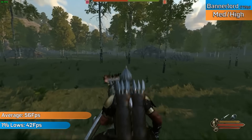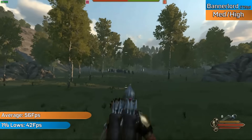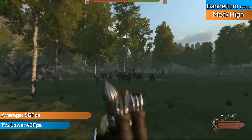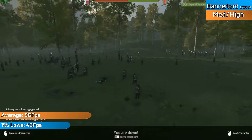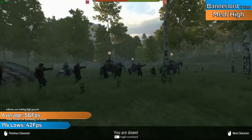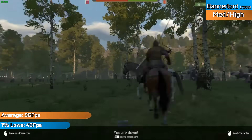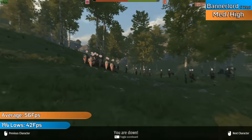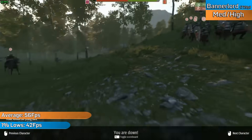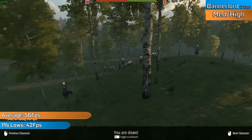Mount & Blade 2: Bannerlord — I didn't expect to work, given that this Fire Pro is often compared to the HD7770 for good reason, and that card does struggle here. However, this thing ran brilliantly. With medium settings at HD resolution, the game remained very playable with a great framerate and looked nice too. Admittedly, it was the shaders once again that were responsible for this, as that 2GB of VRAM just isn't enough to push high textures. Still, it did a good job covering up the 720p resolution, and was a very impressive showing.